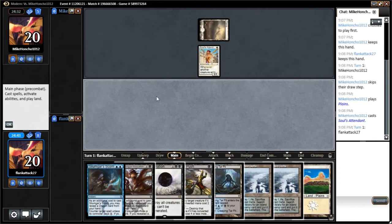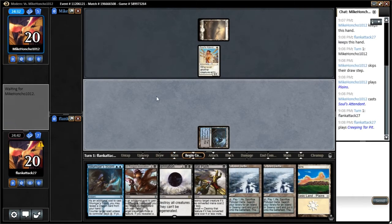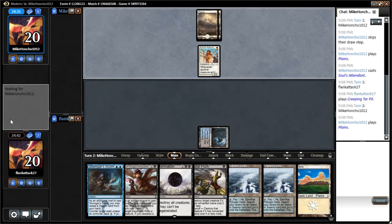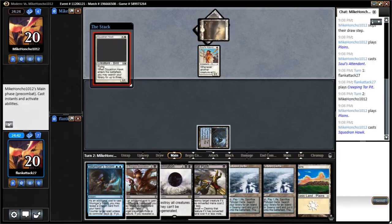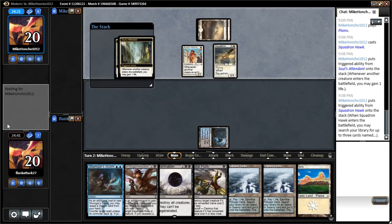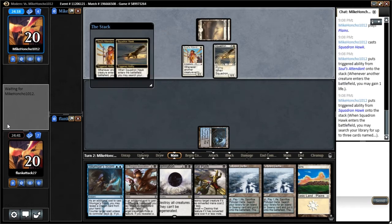We drew another land, which actually isn't the worst, because we will need it eventually for the Foul Tongue Invocation. I'm not terribly worried about the Souls Attendant — I think I'll just let our opponent get in for a couple of damage here. We want our opponent to overextend a little bit. Squadron Hawk is fine; we're just trying to get our opponent to overextend a little bit into a Board Wipe.